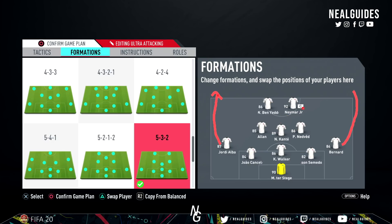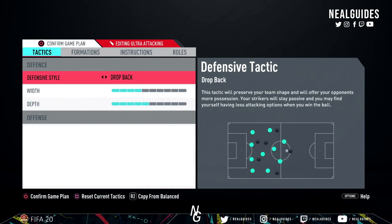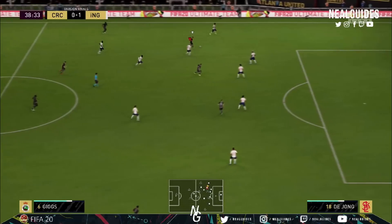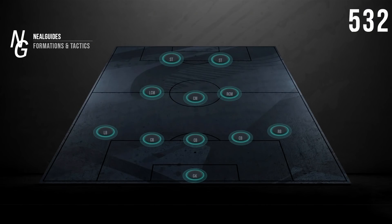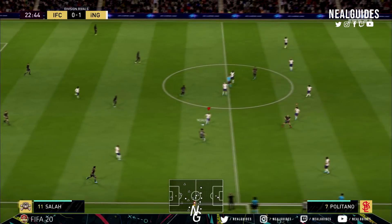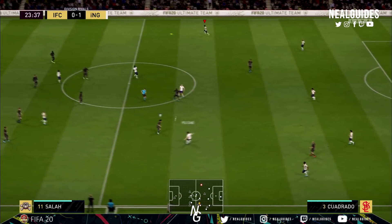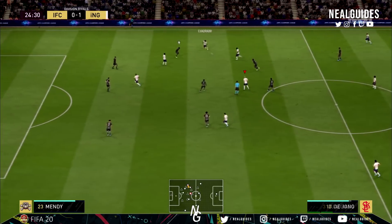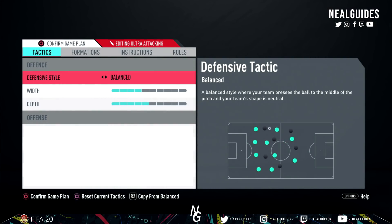Fast build-up play is what allows the fullbacks to run forward. For defense, start with balance. Do not use drop back with this formation. In theory it seems like it would work having the full backs further back protecting the three center backs, but in practice it doesn't, because when your full backs eventually come back to a defensive position, they won't press due to the new patch, and you actually catch yourself in an offside position and create more holes. Balance is the way to go. If you're a Gold 1 player who can manually defend properly, go pressure on heavy touch. Otherwise keep it on balanced — that's what I personally use and recommend.